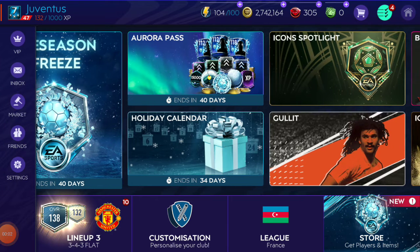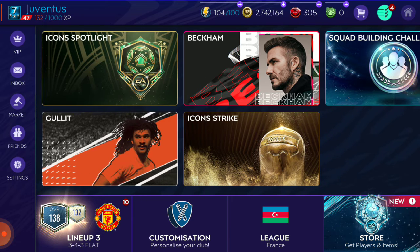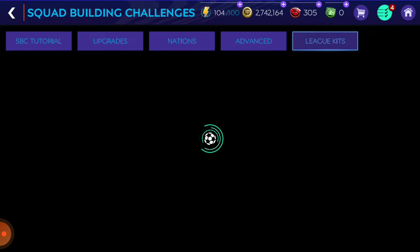Hey guys, welcome back to my channel. Today I'm going to tell you how you can select your teams and your jerseys. If you want any jerseys and you don't want to buy them, you can go to the Squad Building Challenges, then go to League Kits. This is only on FIFA Mobile.